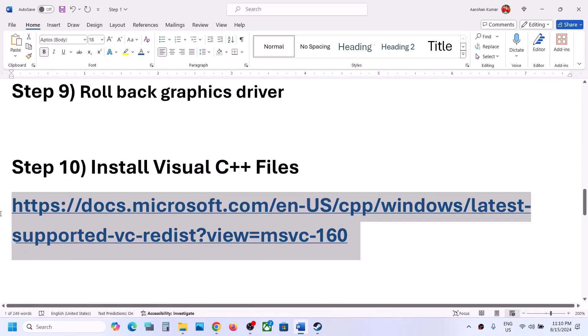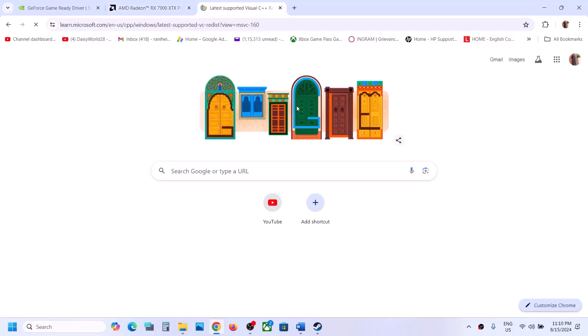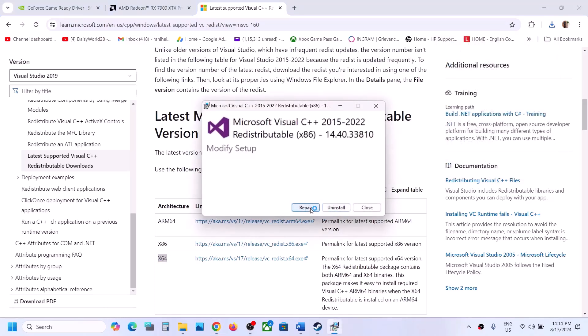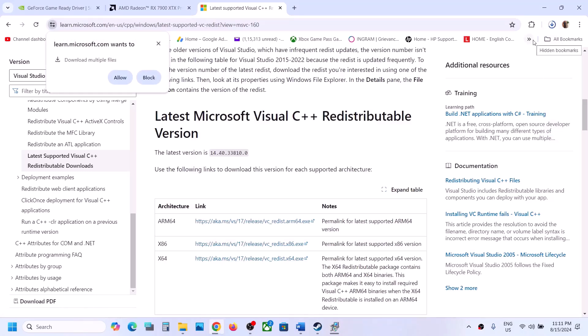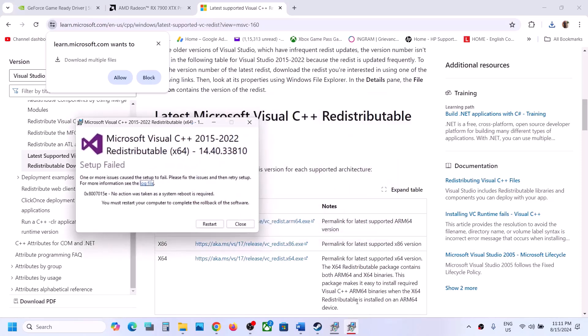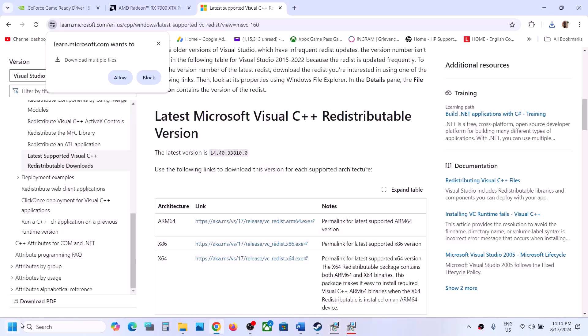The next step is to install Visual C++ files. Copy the link from the video description and open it in a browser — it will take you to the Microsoft website. Download the x86 version and run the .exe file; click Repair if you see that option, or Install if not. Then download the x64 version and run it as well. After this, a restart is mandatory — restart your computer and then launch the game.